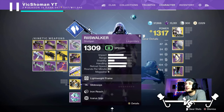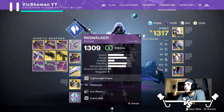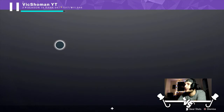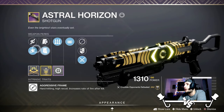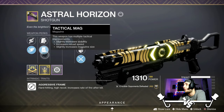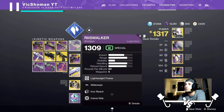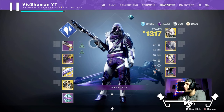I haven't used this thing once — I haven't even touched it — so this is going to be legitimate first impressions. I have not used this thing at all yet, and this is my very first game with it. Let's see if it can beat my Astral Horizon, which isn't a god roll but it's pretty close — missing a couple perks. Whether there's a reason to use it over the Astral is going to be the deciding factor at the end of this video.